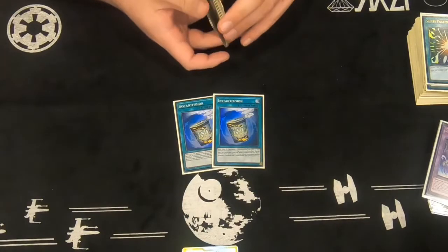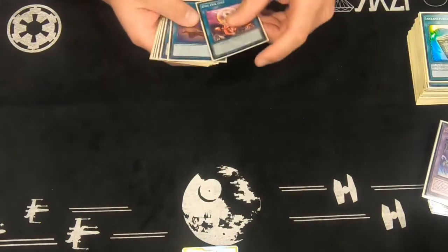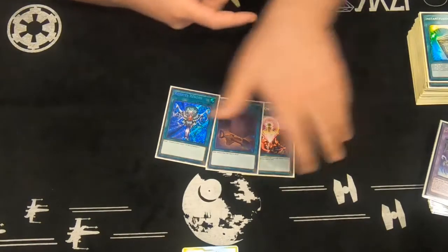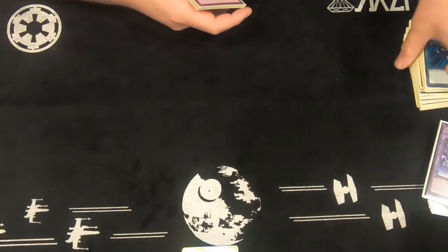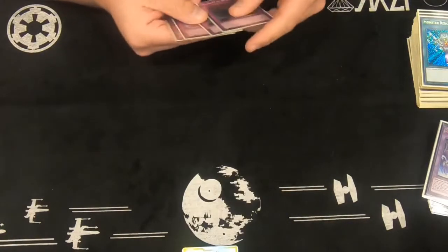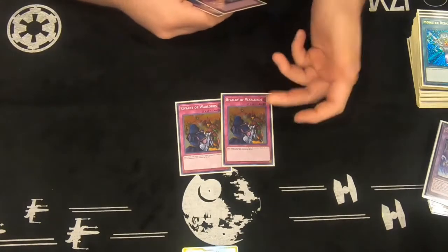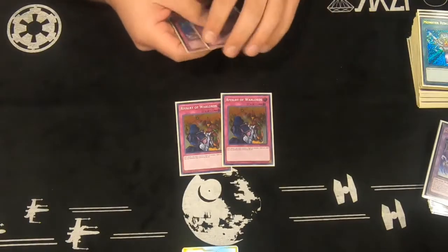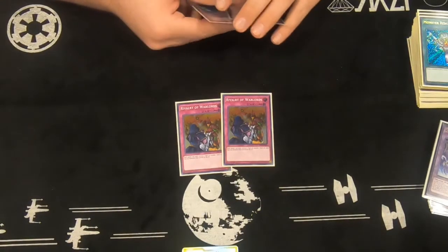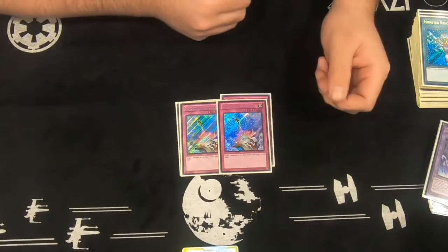What are the chances they're going to be running it? Plus your whole thing is dark. Then for the one-ofs: one One-for-One, one Foolish Burial, and one Monster Reborn. Two Rivalry of Warlords — I cut this down to two to make Bearded Bastard a little happier, but he's still not satisfied. By the way, Bearded Bastard pulled a knife on Baby Hands here because he hates Rivalry that much. For the last two cards — two Compulsory Evacuation Device.